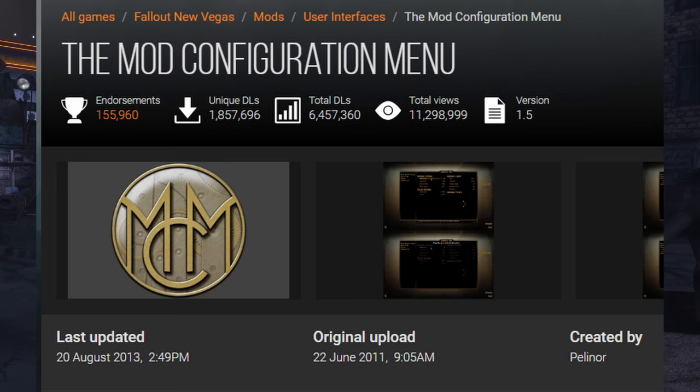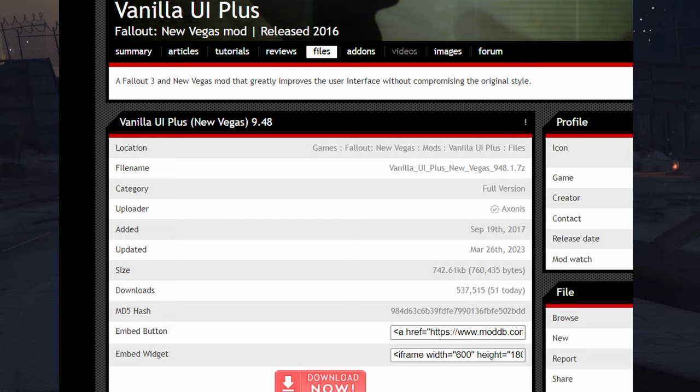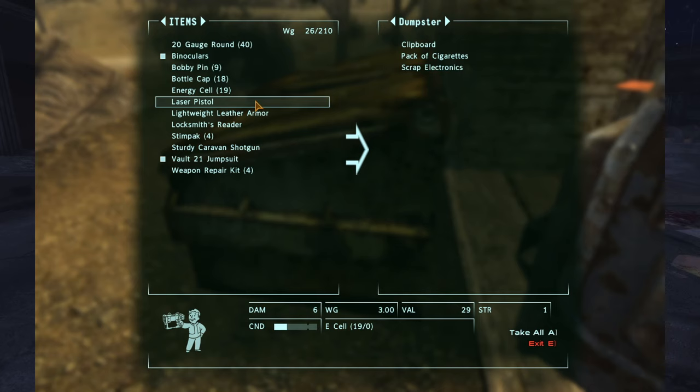The next thing to get is Vanilla UI Plus, which is basically just the default user interface but better in every way. In my opinion, this is the best UI mod out there. If you don't like it though, you can always go with Darn UI, which is sort of similar except it has a different font and makes the text a little bit smaller.